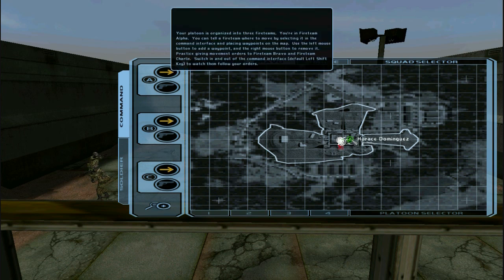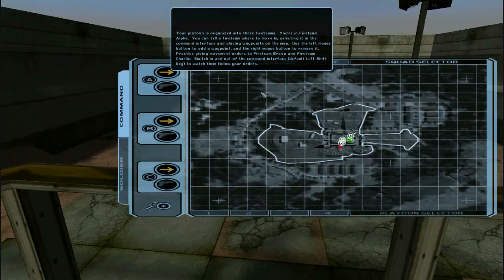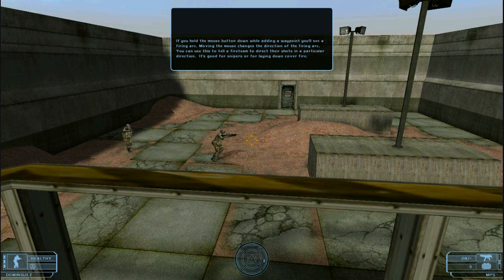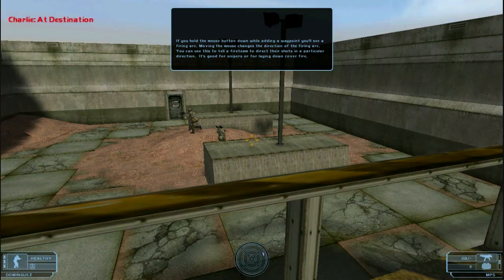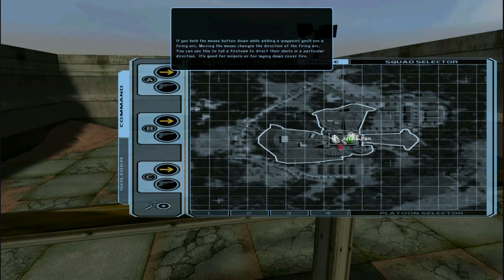Your platoon is organized into three fire teams — you're in fire team alpha. You can tell a fire team where to go. If you hold the mouse button down while adding a waypoint, you'll see a firing arc. Moving the mouse changes the direction of the arc, which lets you tell a fire team to direct their shots in a particular direction. It's good for snipers or for laying down cover fire.